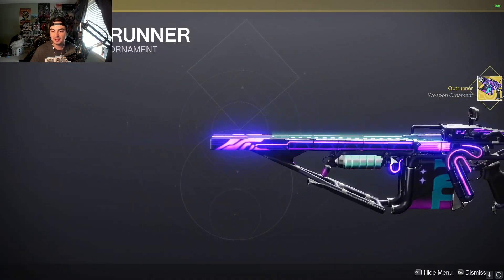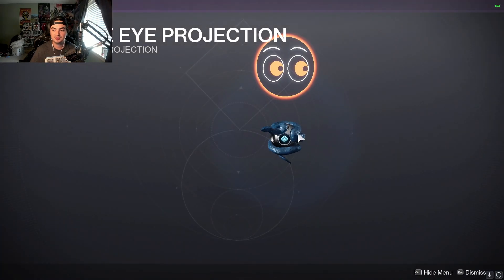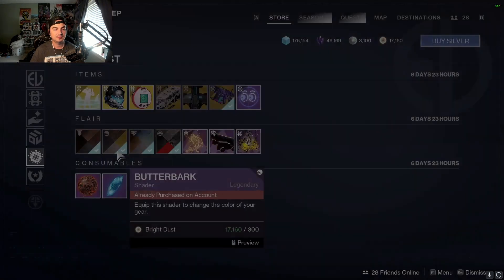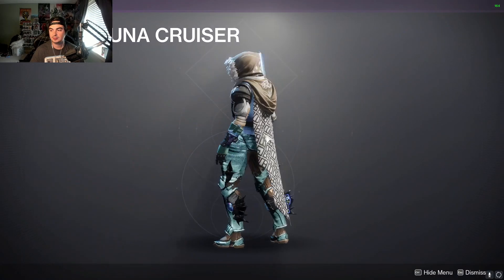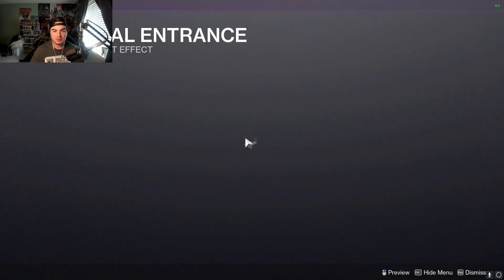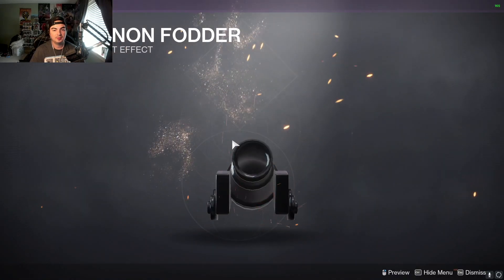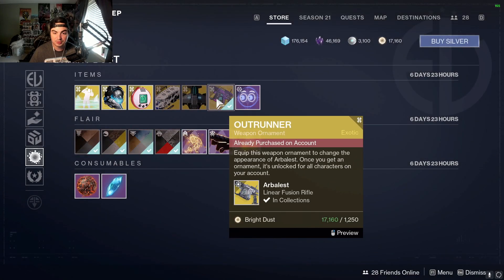Sheesh! If you don't have that, pick that up. As well as the Side Eye projection. Going through the shaders really quickly — the Arbalest ornament for Bright Dust, definitely pick that up.